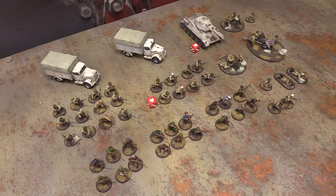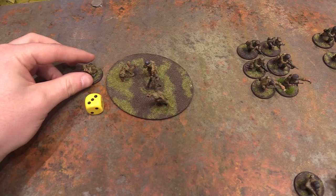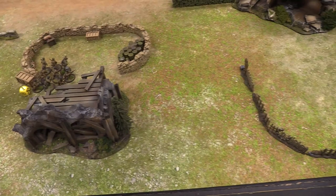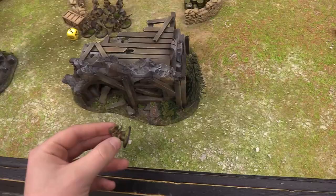A Luca die comes out. I'm going with my medium mortar team — the spotter is a separate entity but ordered together. I give them a run order to get into a good position. I'm skewing heavily to one side of the table, running the mortar toward the woods and skirting the edge, while the spotter runs into a ruined building to spot from the first floor.